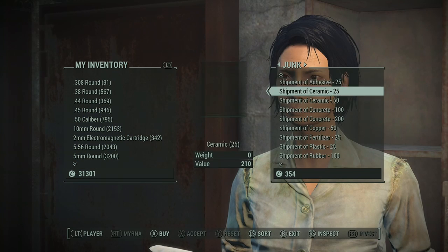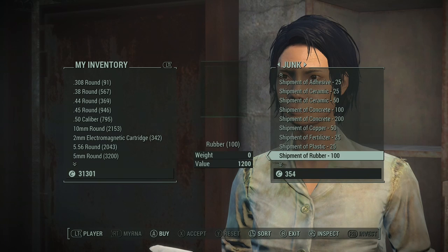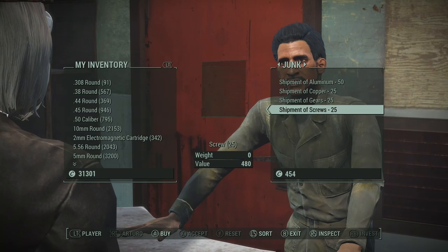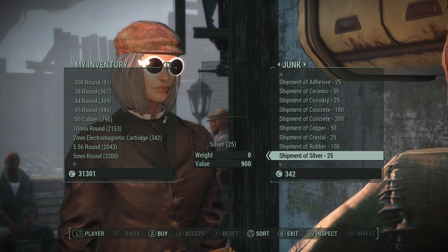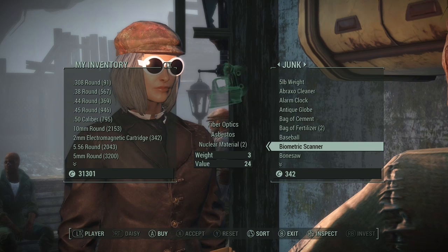Also don't forget Diamond City - Crazy Myrna. She's going to have a lot of shipments and you can get a lot here. Check her inventory for other individual items that you can break down for their components inside. Also we've got Arturo - don't forget him. He's going to have copper, aluminum, gears, screws, pretty much everything that you need. Now there are quite a few other vendors depending upon what DLCs you have. But we're sticking with the main part of the game, so let's run over to Good Neighbor. Of course Cleo's got some stuff, and Daisy's going to be another tier three vendor. Check their inventories - you should be able to buy almost everything that you need from these vendors here.